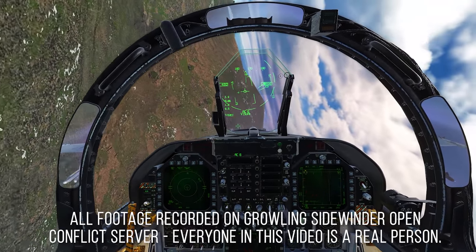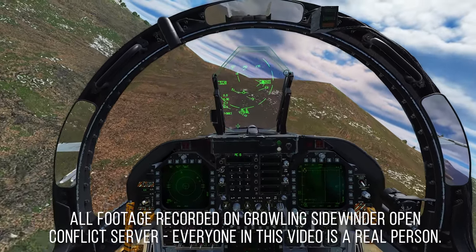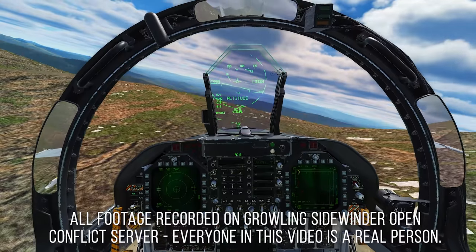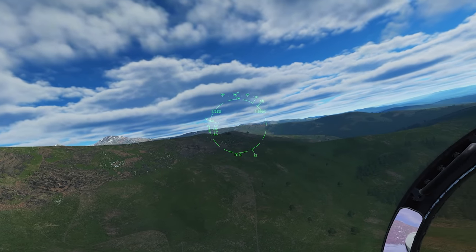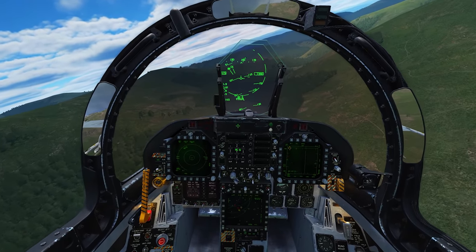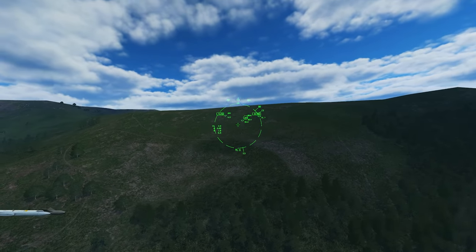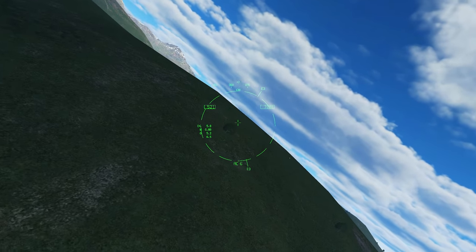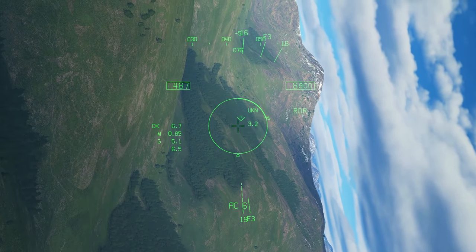We're off to a spicy start here in a mountain area. I've seen on datalink two hornets and an eagle have gone down in this area, and I think there's a flanker lurking around in this crevice up ahead. He shows up on datalink from time to time and then disappears again - he's poking his head up and down. I'm not sure if he's doing it on purpose to drag people in and ambush them, but we're gonna find out because he's right over this hilltop - 3.5 miles, unknown target.